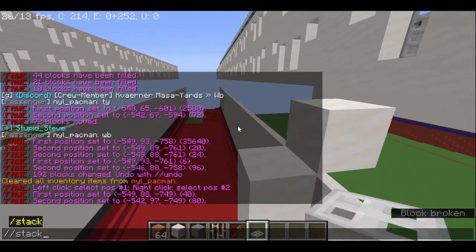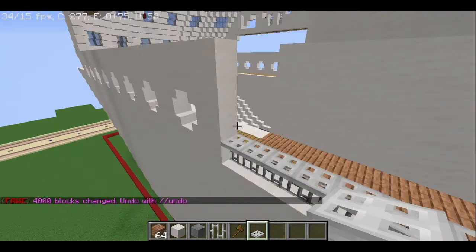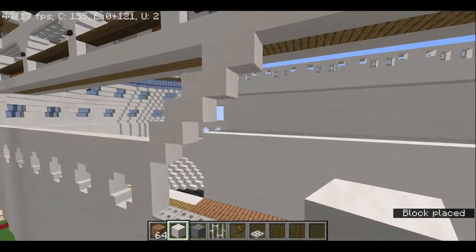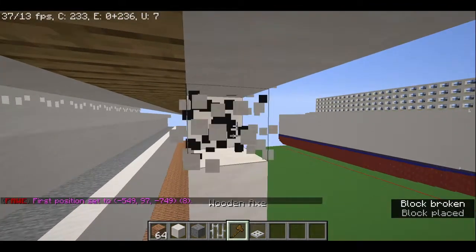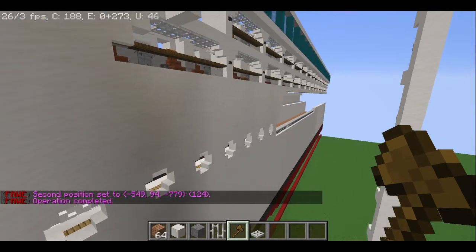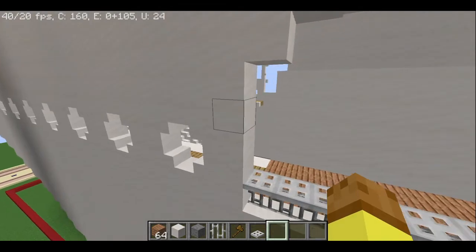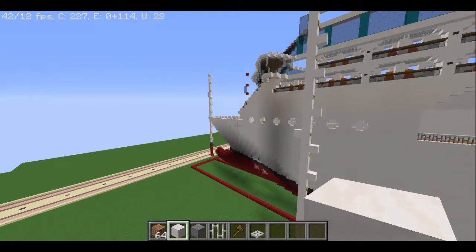I'm going to stack this - maybe 50 or so. We need to add windows and stuff of course, but we're not at that part right now. I want there to be an overhang right here - that's the word I was looking for. Using smooth quartz. Does this look better? It looks kind of better. Actually it doesn't look better at all. I'm going to remove one window because I think there are just too many windows here - I added too much again. I'm also going to remove this window and then we can start on the lifeboat.